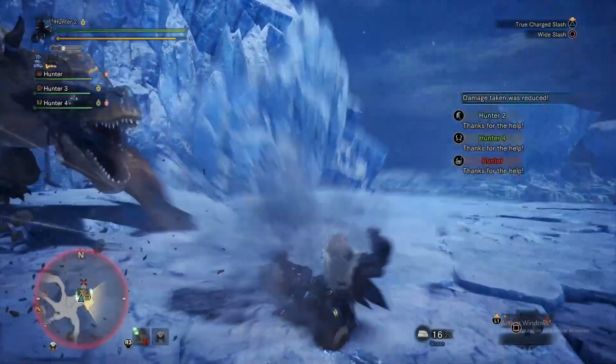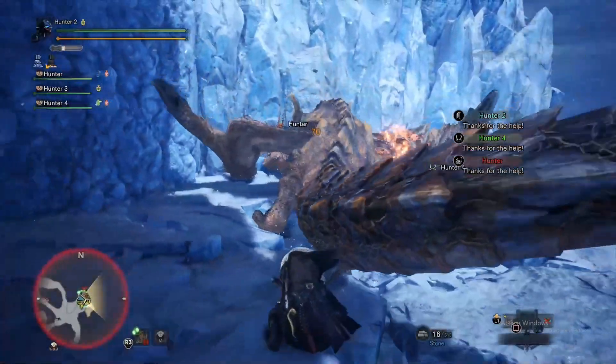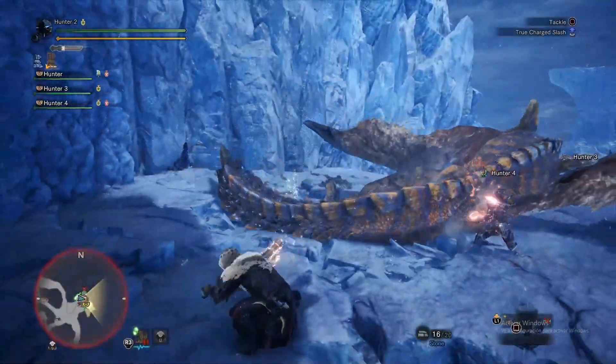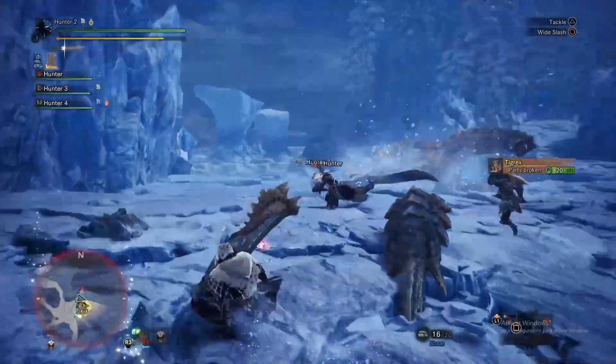Now that the Tigrex has slowed down a little bit, I can do something like this where I can clutch claw into his face, do claw attacks to redirect him, and then unload my slinger — which propels him forward like that, and then he just knocks himself against the wall.